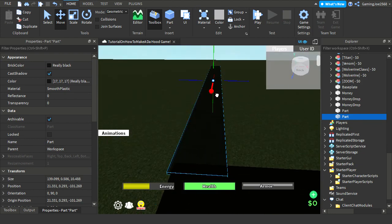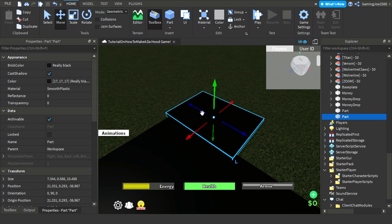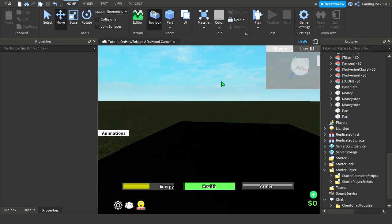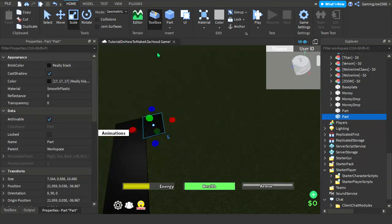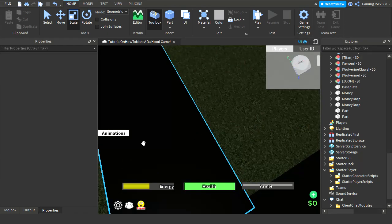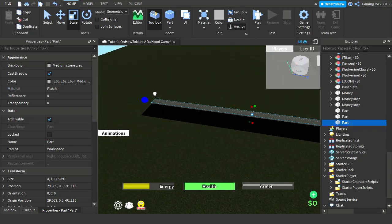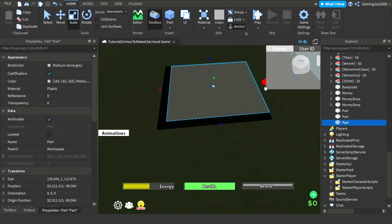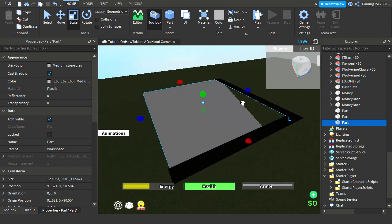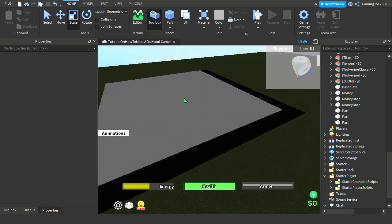When that happens, just make it smaller so you can get the perfect thing. Now it's a little bit better. Now when we have this section, put a part right here — this is a perfect part. Make it a little smaller — maybe like that — and a little bit taller. That's perfect. This is what I like doing.